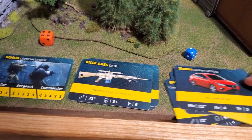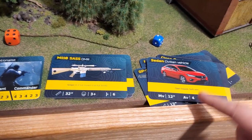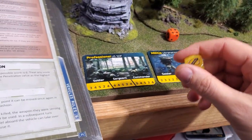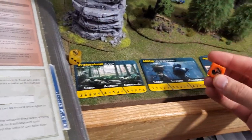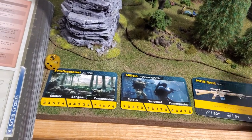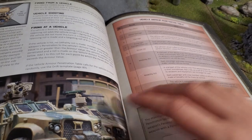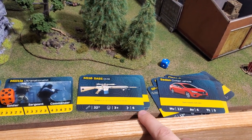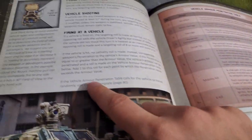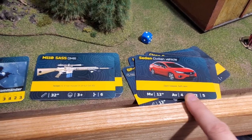The sniper rifle has a penetration value of six. The civilian vehicle has an armor value of four — the sniper rifle can penetrate it. I roll a six plus shooting stat of five equals eleven. Rolling against the vehicle's agility: I get a five plus three equals eight — not enough to beat eleven, so I hit the vehicle. On the armor penetration table I add one for each point the penetration exceeds armor — penetration six minus armor four equals plus two added to the roll.